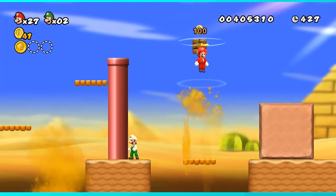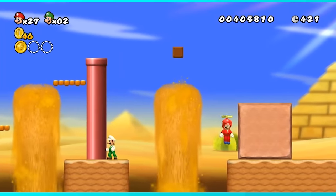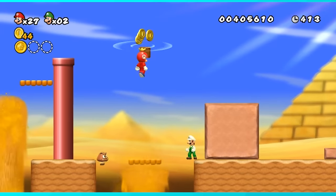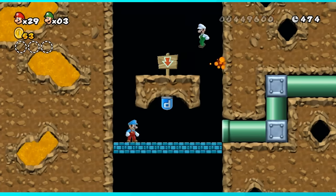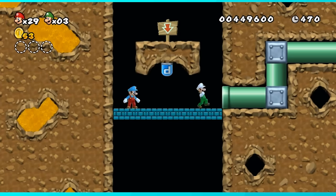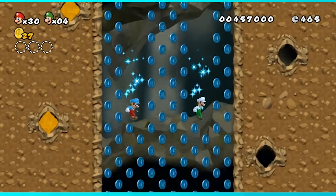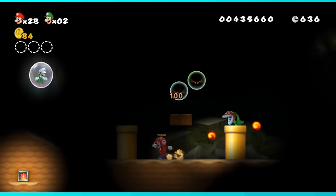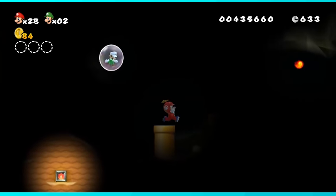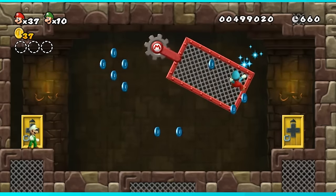2-1's only struggle is with a coin block, since the spray of coins kept falling down the death pit. But with good RNG and putting Luigi in the right spot, I was able to nab all of them eventually. 2-2 seemed okay too, until I hit a P-Switch on the way to the first star coin — let's come back to this later. 2-3 is a really dark level, but with some patience it's pretty easy to grab all the coins. 2-mid-castle was more of the same, nothing too challenging.